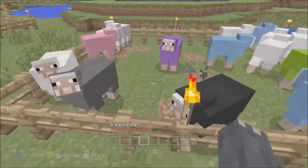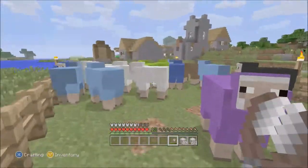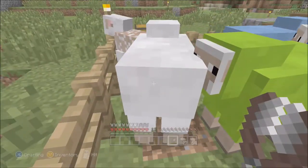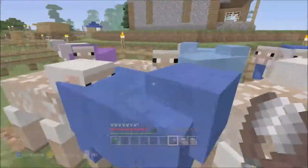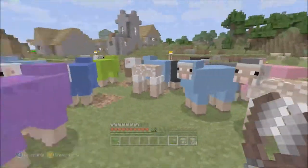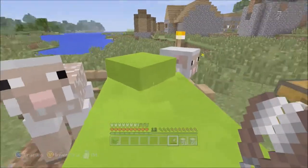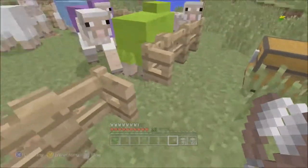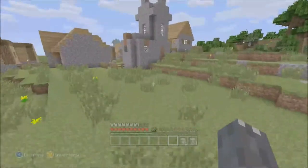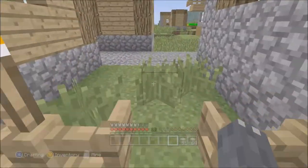Let's get a little bit more wool while we're here - just try and get the white ones for now. Shearing sheep has become a bit of an art since the update. Any more white ones? We're going to need loads and loads of wool because it is the only trade we have for emeralds at the moment. I think that's all the white ones done. Get out the way, sheep! They always try and make a run for it.